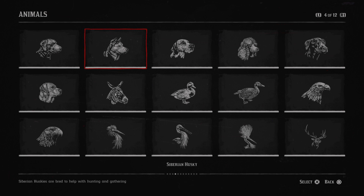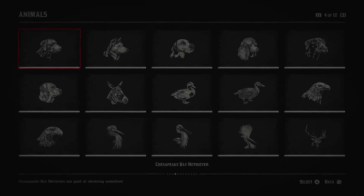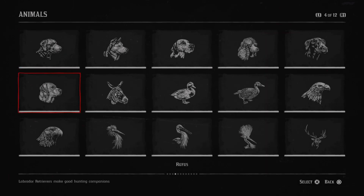The Siberian Husky. The Siberian Husky can be found in towns and on ranches across West Elizabeth and New Hanover. Their omnivorous diet usually consists of dog food made up from meat, vegetable matter, and offal. This breed of dog has been bred to help with hunting and gathering. The entries for dogs are mostly the same, so I'll just skip those.